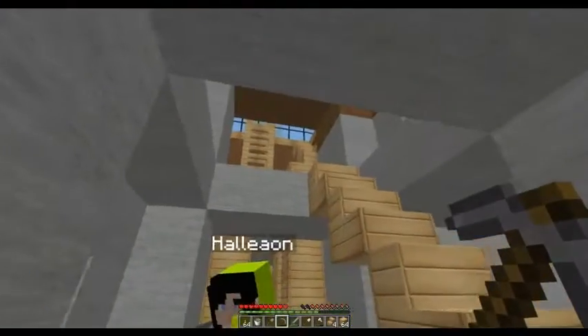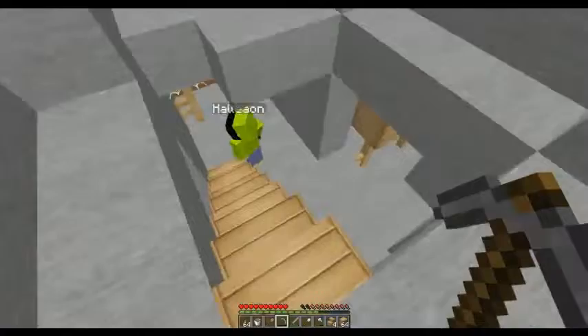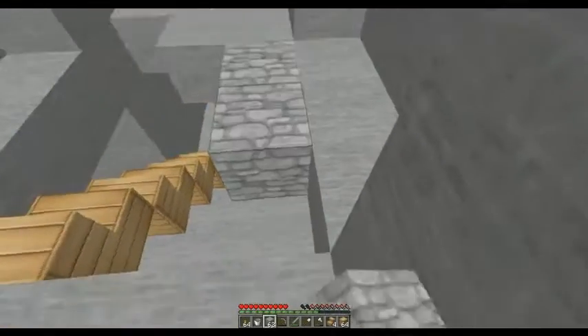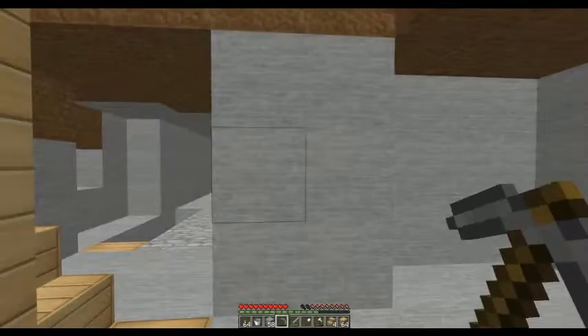This is our original shaft, right? Yeah, I think this is our original shaft. Our first shaft was up here. So this is how we went down — we're still exploring this area. I've got the chest from the dungeon, I'm going to put it down here real quick and put some of the stuff we found in it.